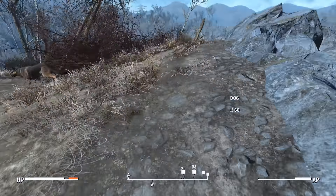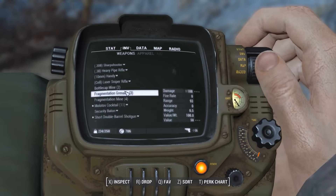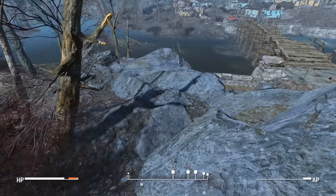And then I also have Value Per Weight Indicator for container UIs. Basically it gives you a value-to-weight ratio, and it just allows you to see that a little bit easier.